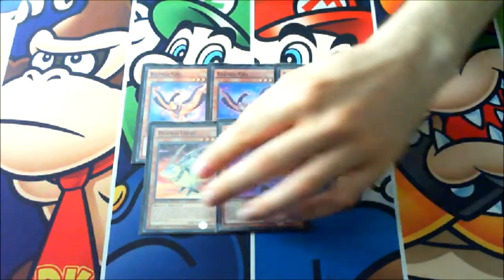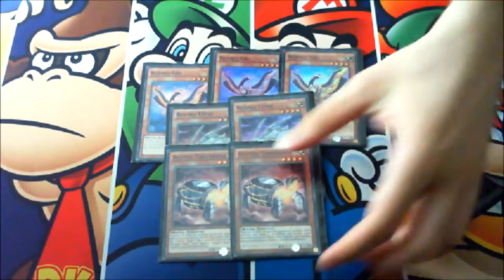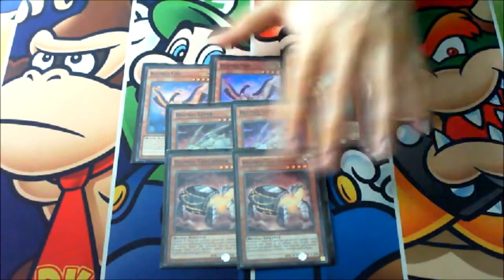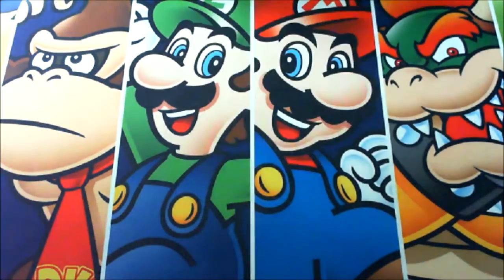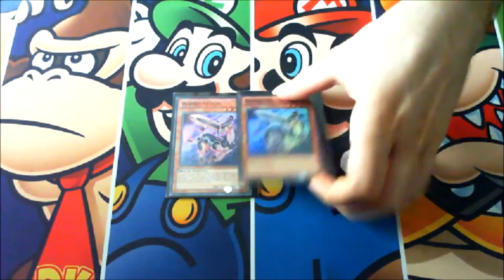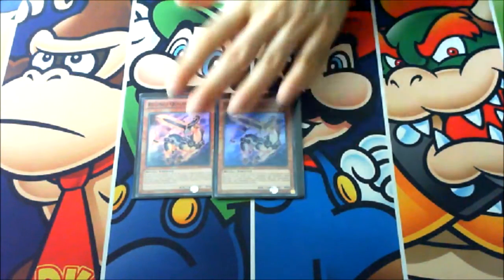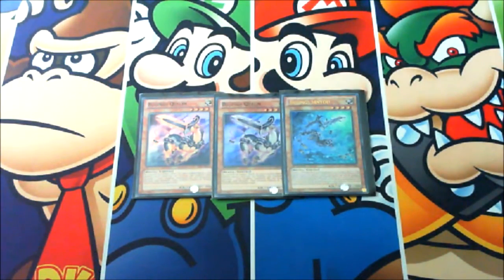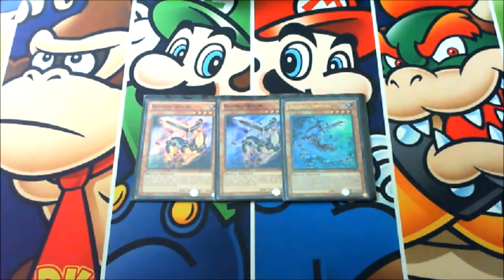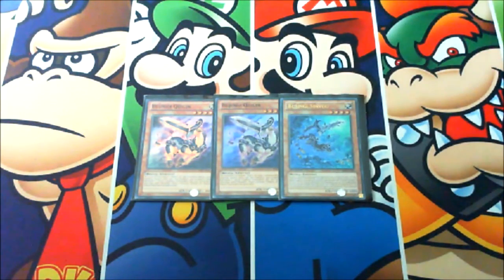Then we got two copies of Bujinji Hare, which will prevent destruction, and two copies of Bujinji Turtle, which will prevent targeting — both are really useful to protect Yamato. Then two copies of Bujinji Quilin, which is really powerful because you can send it to the graveyard easily and then banish it to pop one face-up card. Last but not least, one Bujinji Senior, which acts like Honest but from the graveyard — you can banish it from the graveyard and have an Honest-like effect ready to protect Yamato.